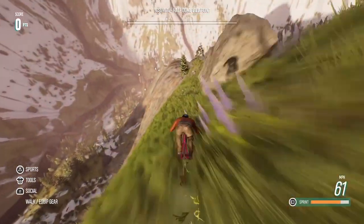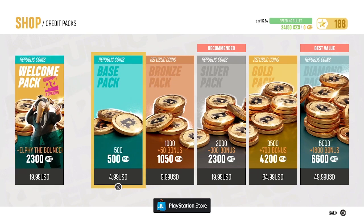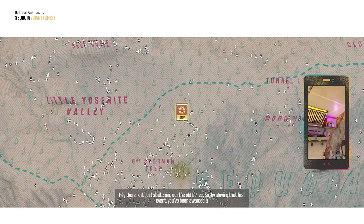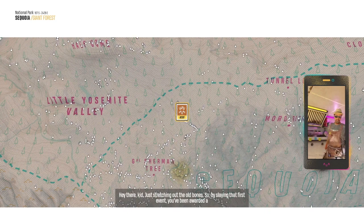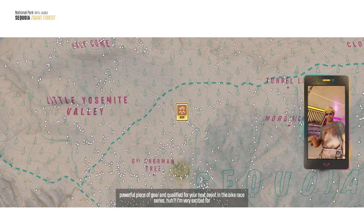Riders Republic has a great core foundation, but unfortunately Ubisoft messes it up by adding a bunch of modern nonsense that bogs down the overall experience. When you start the game, you don't get control and freedom to explore the map until about an hour in, while the game gives you a tutorial about every little thing — like an overly cautious mom letting their kid go to school for the first time.